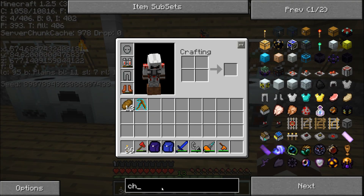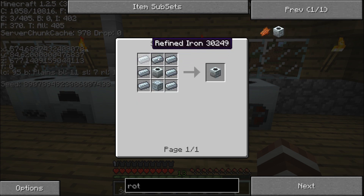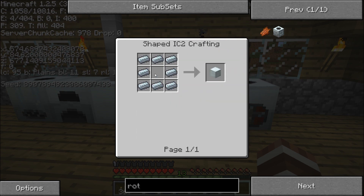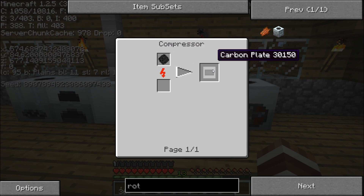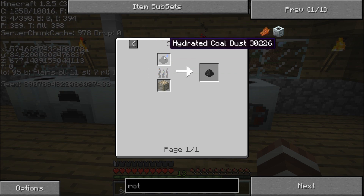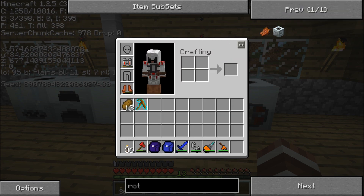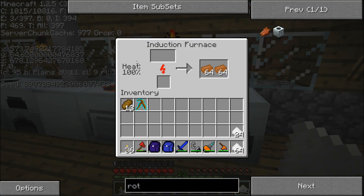A rotary macerator is made like this: just a normal macerator along with refined iron and an advanced machine block. An advanced machine block is made by a normal machine block and carbon plates. Carbon plates are basically compressed raw carbon meshes. Raw carbon meshes are two raw carbon fibers, and those come from coal dust. Coal dust is either smelted hydrated coal dust or macerated coal. That's how you make a rotary macerator.